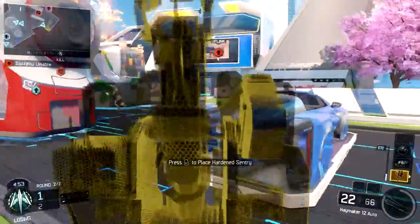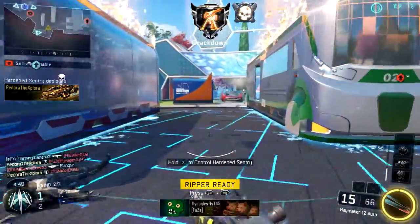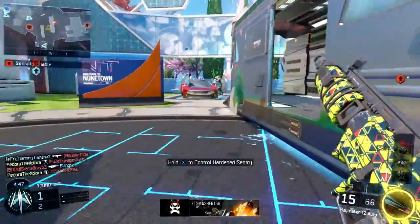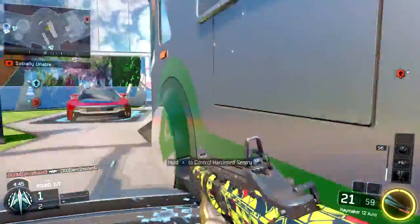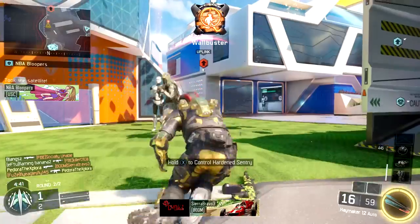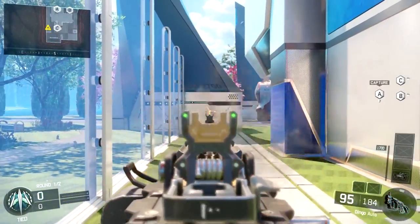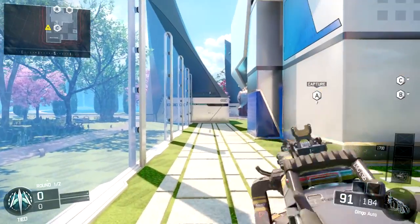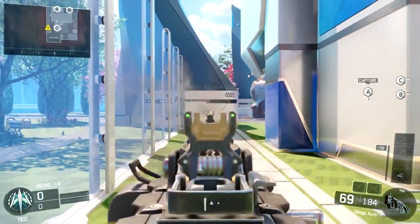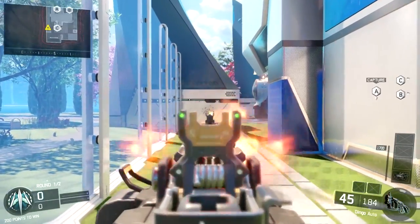That's not something you should change. But what happens sometimes is you shoot, you kill someone, or you just shoot and start reloading, and then someone pops up on your screen. Instead of waiting for your gun to fully reload on its own and having to go through the whole animation, in Black Ops 3 you can just double tap the Y button, or the triangle button on PlayStation, and instantly cancel your reload, and you'll be able to shoot right then and there.